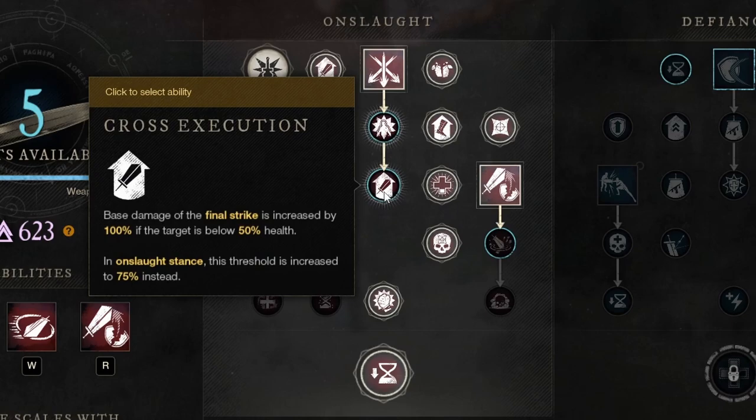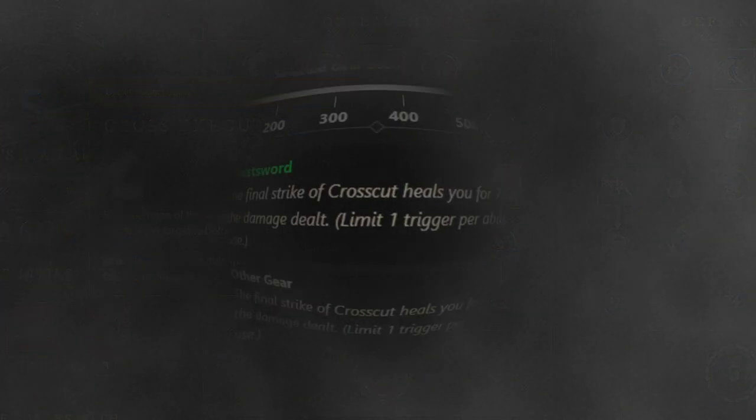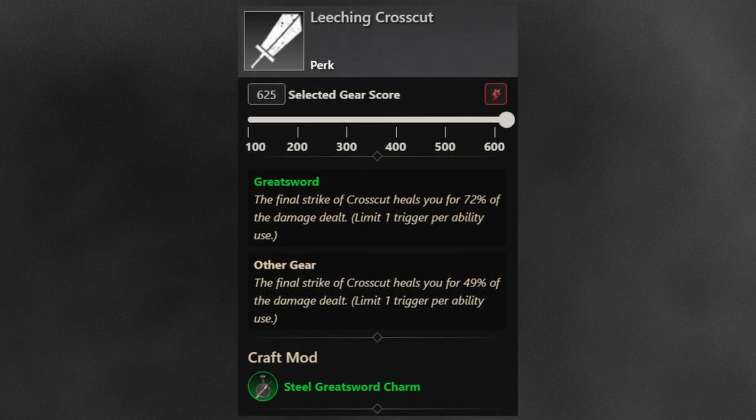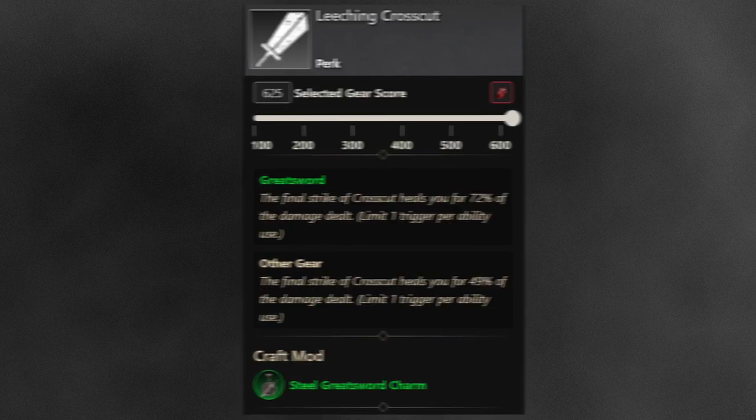Cross Execution increases the final hit by 100% if the target is below 50% health. In Onslaught stance, the target only needs to be below 75% health. The perk for it is Leeching Crosscut, which makes the final hit heal you for 72% of the weapon damage on weapon, otherwise 49%. This one is definitely nice to have for solo PvE.